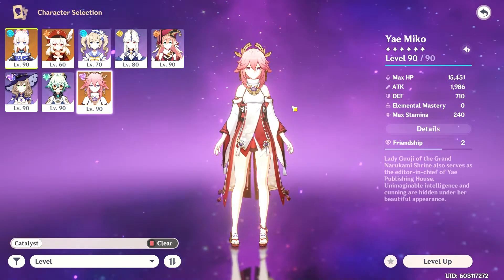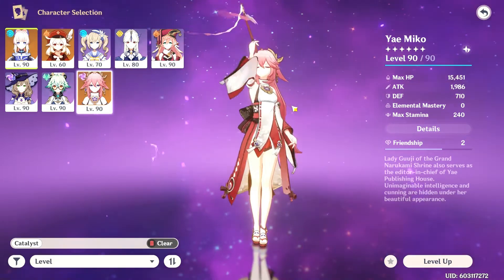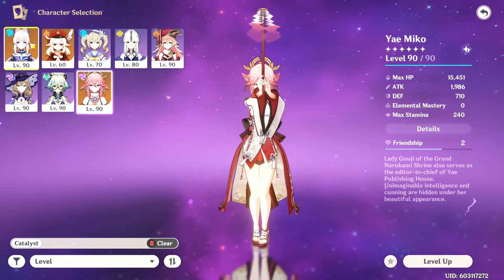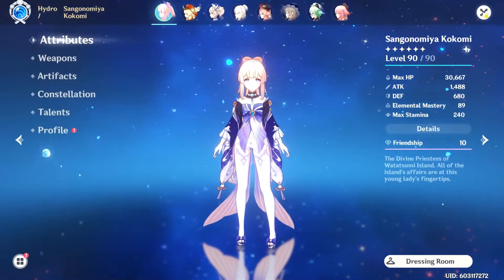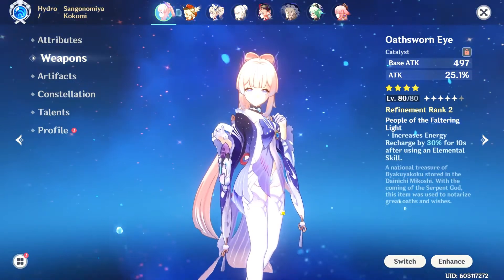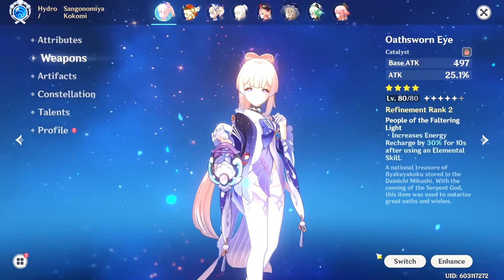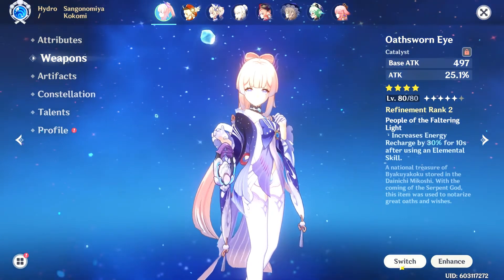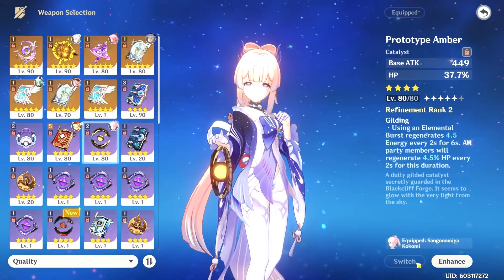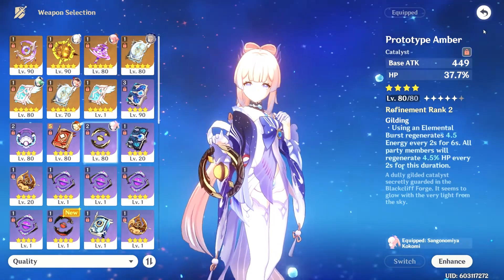The Oathsworn Eye is actually really good on Yae Miko as she has some energy issues, but the question remains: is this weapon good on Kokomi? That's what we'll be testing by comparing it to its free-to-play counterpart, the Prototype Amber. I also have the Prototype Amber at R2 — you do have to craft it, so keep that in mind, whereas you'll get the Oathsworn Eye at R5 just by completing the event.